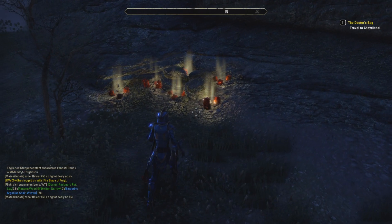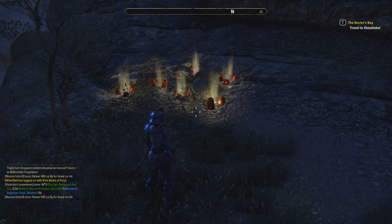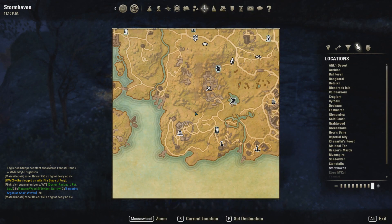Here's one of the Blacksmith Survey locations. It's located at this area in Stormhaven if you have a Stormhaven Blacksmith Survey. Writs can easily be obtained through crafting writs, which you can find at Blacksmith stations and similar crafting stations in major cities.